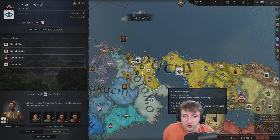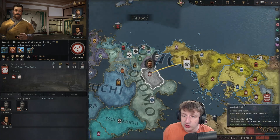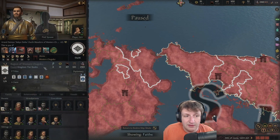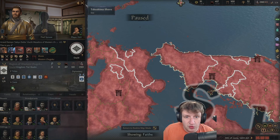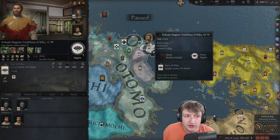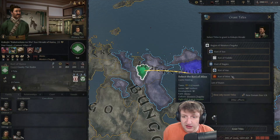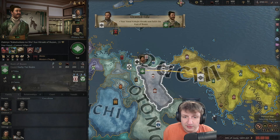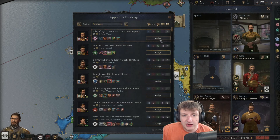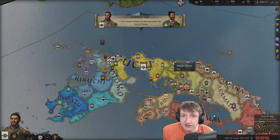I own this duchy here, so let's give it away. Let's find some dude — culture and religion do matter. I am Shinto and Western, so let's find a guy who is also Western. Let's go ahead and give him this duchy. He'll like me more because we're the same culture and everything.